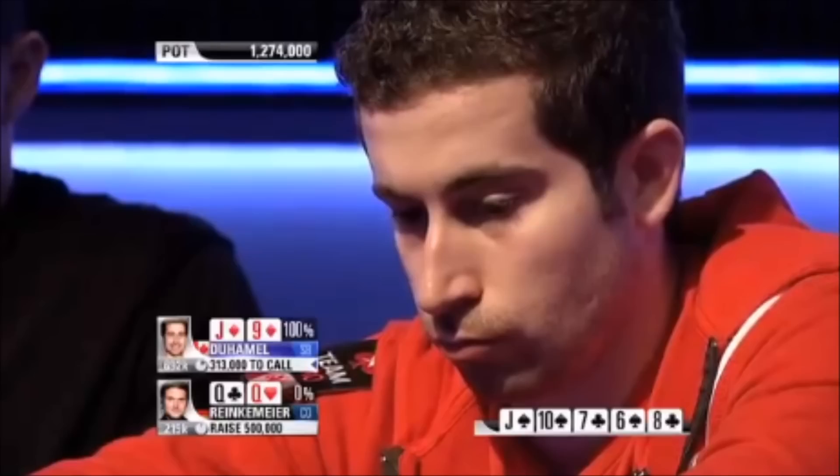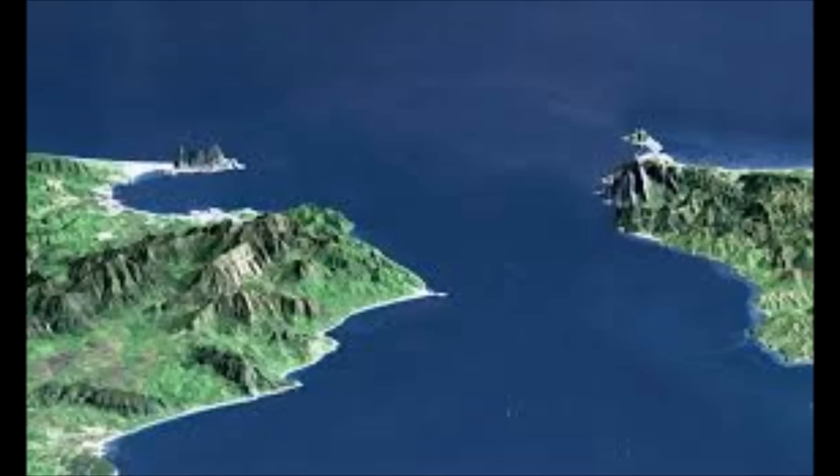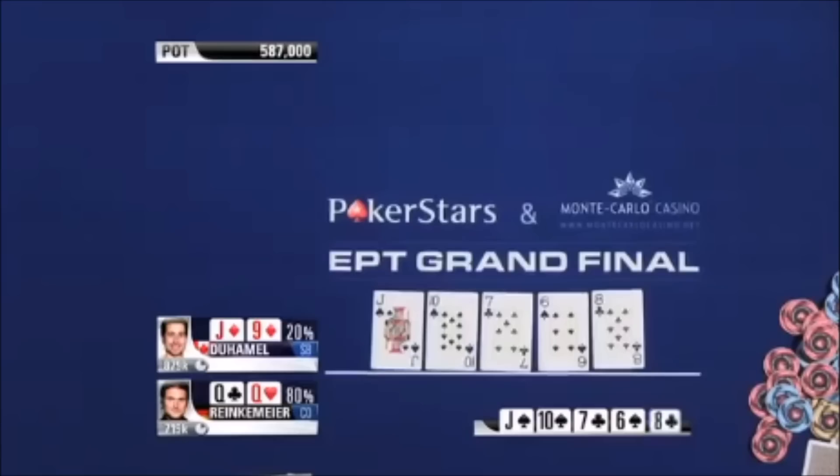There's actually a lot of hands. Aces. Kings. Those are two hands that Duhamel might play just like this. Straights. Two pair like Jack-Ten. Sets — like sets of Jacks and sets of Tens specifically. Maybe sets of Eights too. All of those hands. The reason Rankenmeyer is turning his hand into a bluff is because, largely due to Jonathan's sizing on the river, Rankenmeyer knows that Jonathan is not bluffing, and all of Jonathan's value hands are beating Rankenmeyer.